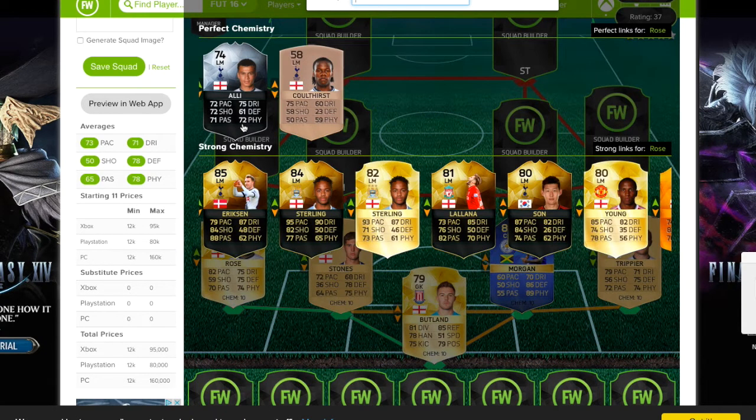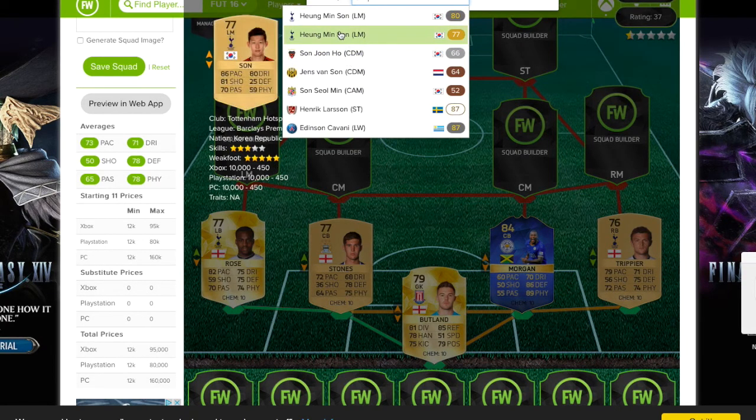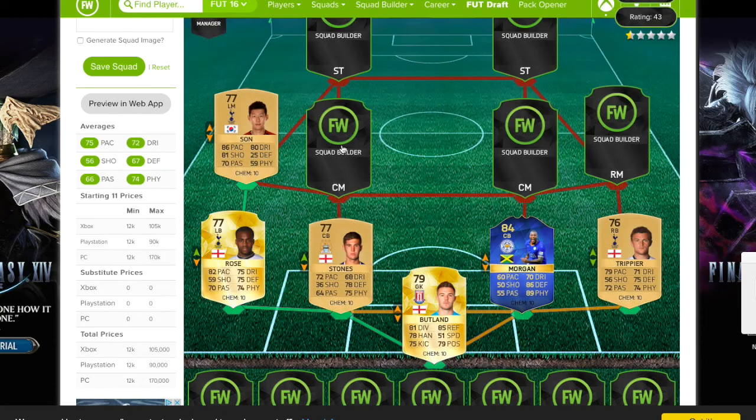At left mid, this is where it starts to get interesting. We have Huming Sun. Now you could get the newly transferred Nolito, but Huming Sun has crazy stats in and of himself — 86 pace, 81 shooting, and 80 dribbling just on his non-rare card. He might get upgraded to 78 or 79, and if he does his stats are going to be even better and he's still going to be cheap.